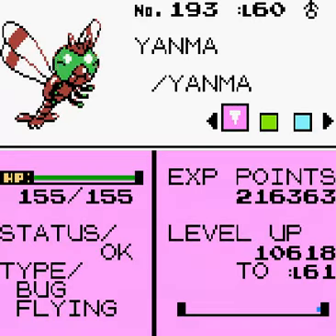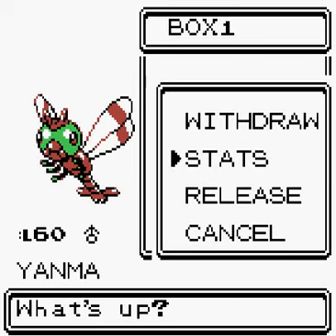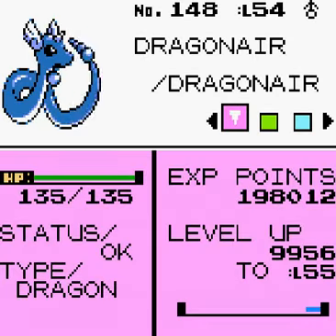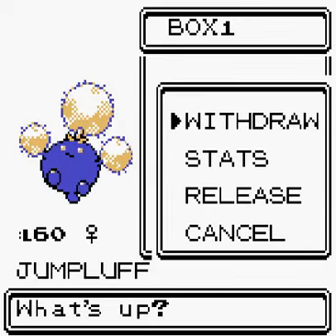Yanma is at level 60 — not very good, learned some really awful moves. Dragonair is ready to evolve into Dragonite at level 55 — currently level 54. It has Safeguard, Twister, Dragon Rage and Slam. Not that great, but there it is.